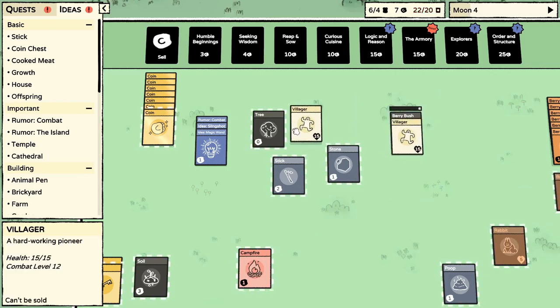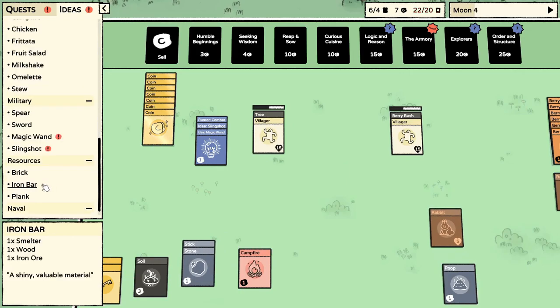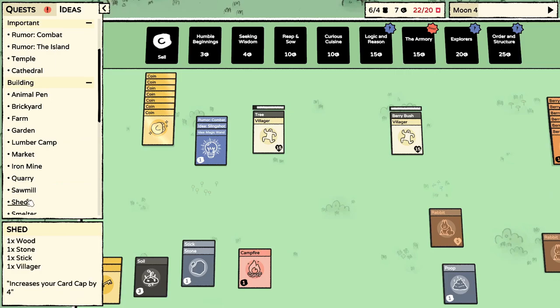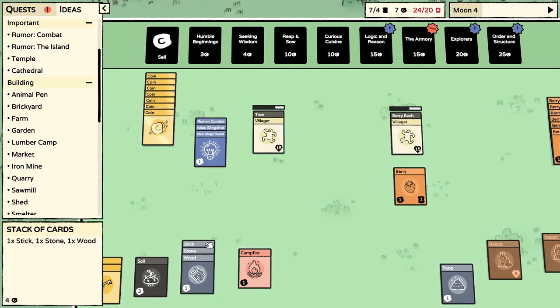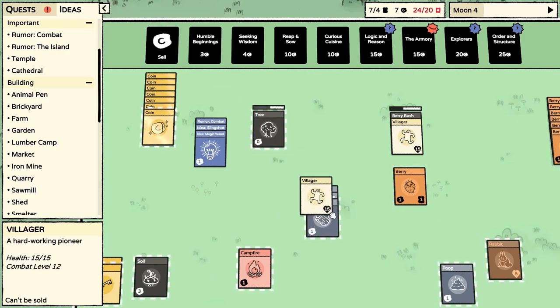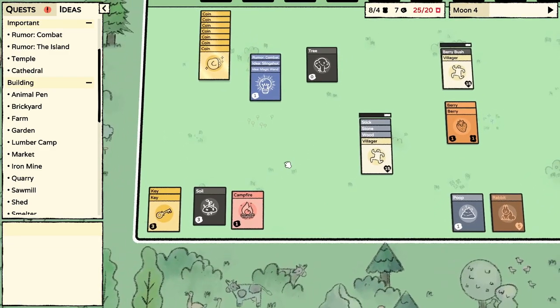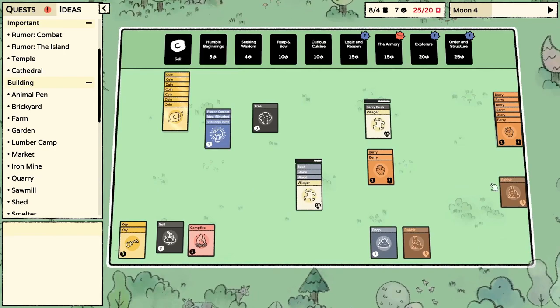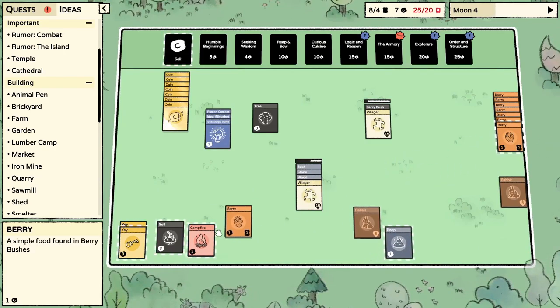We have a stick — what did we need a stick for? Give me the shed! Stick, a stone, a wood, and a villager. Look at that! So the flint and the wood made the campfire — kind of cool. Now I planted a berry but I think I missed — did it grow into a bush? I don't know where the bush is.